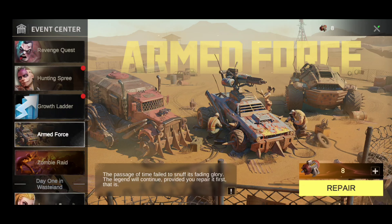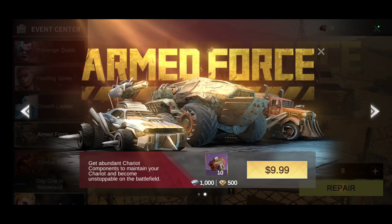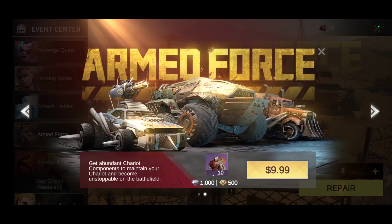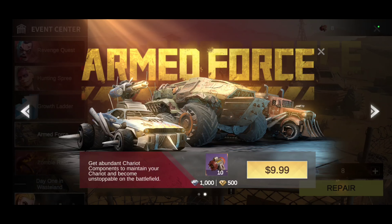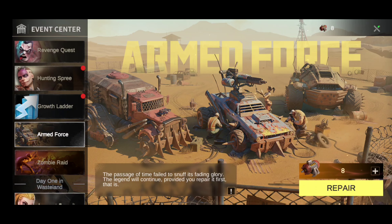Once you also have this, you're going to purchase these other little parts here, and of course they have their price plan. You can check through it as much as you want — it's nine dollars and 99 cents to get 10 of the Chariot components, but that's not the one I want to go through.